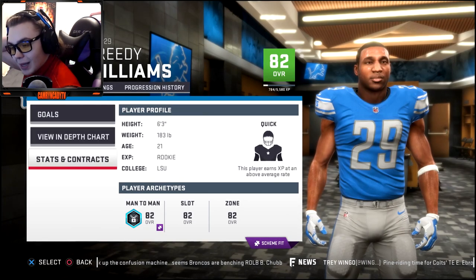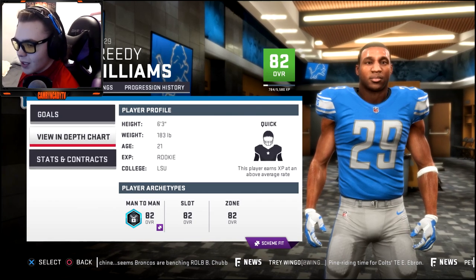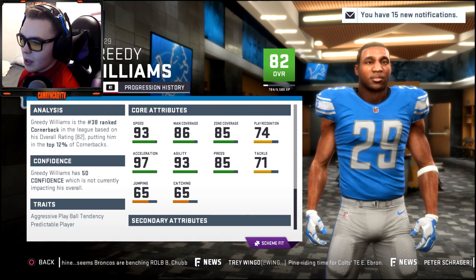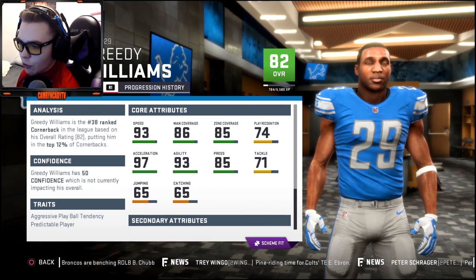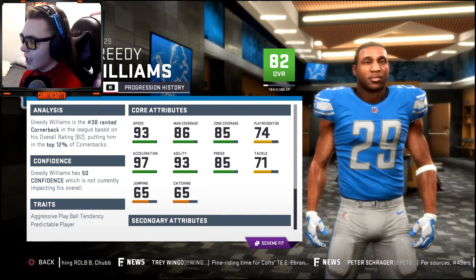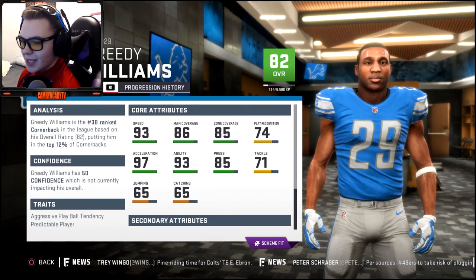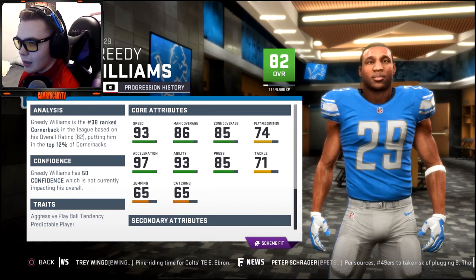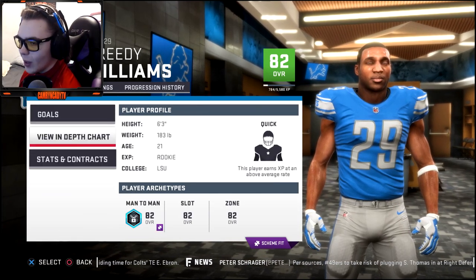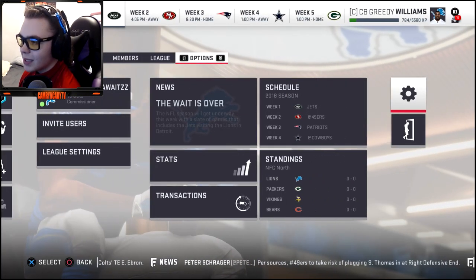I made him myself — 6'3", 183 lbs, 21 years old, coming from LSU. He's gonna start with an 82 overall. He did run a 4.3, so I gave him high speed with a 93, decent acceleration, nice agility, and decent press, man coverage, and zone coverage. I gave him quick development — didn't give him star — just wanted to keep it at quick and see how he develops.